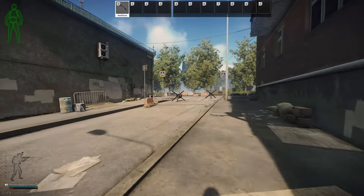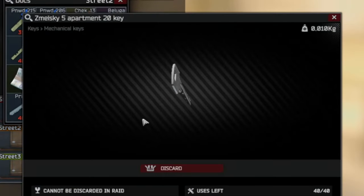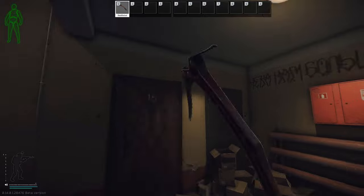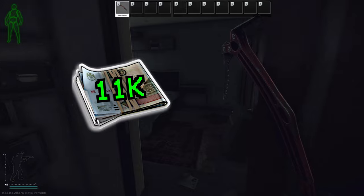Heading back across the street from the negotiation room building, we have the Zemeski — I'm gonna call it Meski — the Meski 5 Apartment 20 key. The locked room is located at the very top of the stairs to the left. Behind the lock is one sports bag and a bit of loose loot. 11,000 rubles is your flea price.